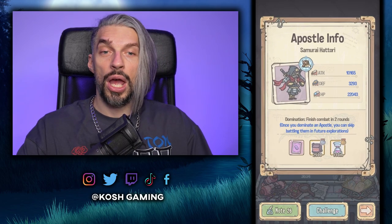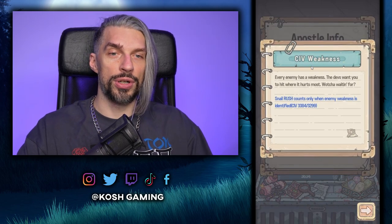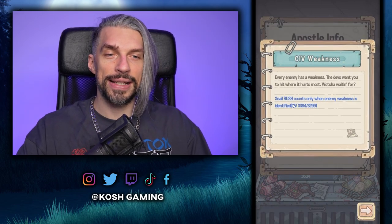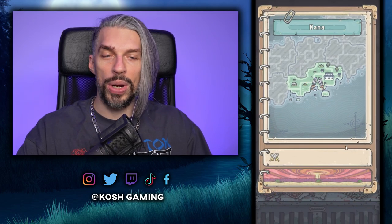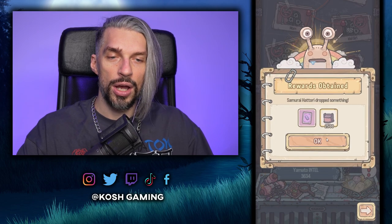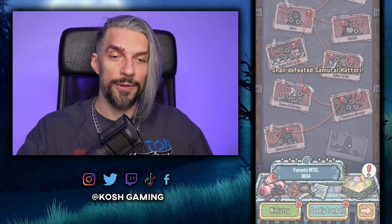We defeated the henchman, no problem. Now we face the boss and I'm not sure we'll be able to beat him — we definitely won't dominate him. Each boss has weaknesses — a stat threshold that, when met, makes the enemy way weaker and easier to fight. We're using our skills — oh my god, that's a lot of damage! We won on round three. Tough fight, but we made it.